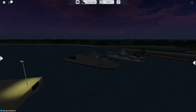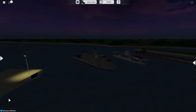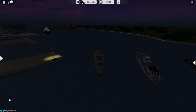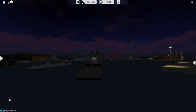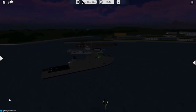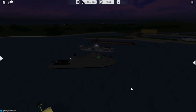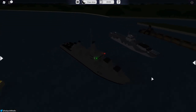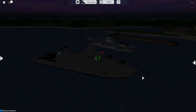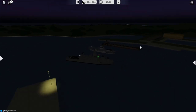Last but definitely not least, we have the Ethna. That is all three ships that come in this game pass. They're amazing ships. I'll go over the stats for PvP in just a second. But if you can get this game pass, I would seriously suggest you get it, because I think this is the best game pass of April Fool's just yet.